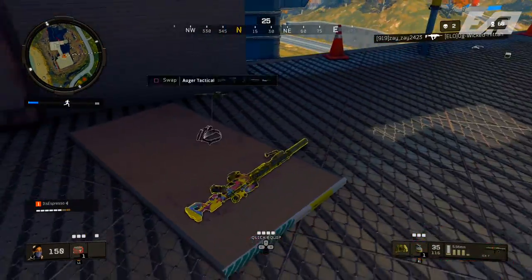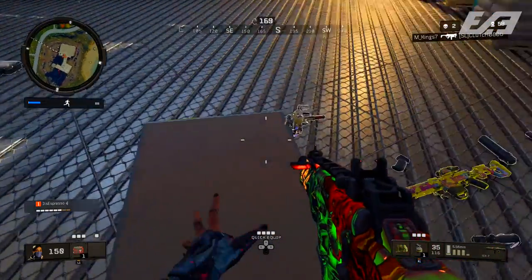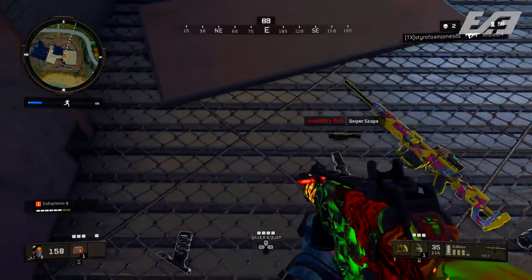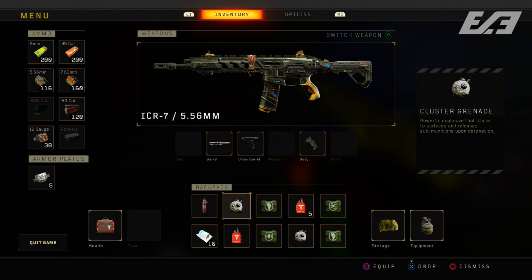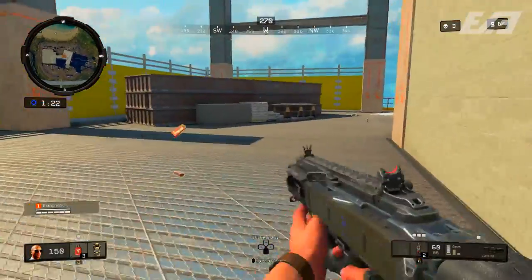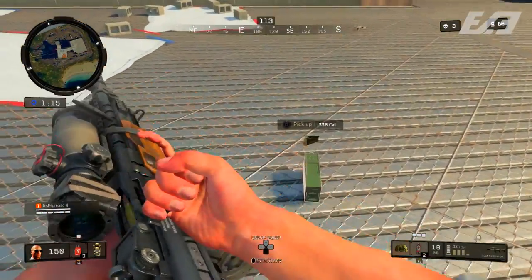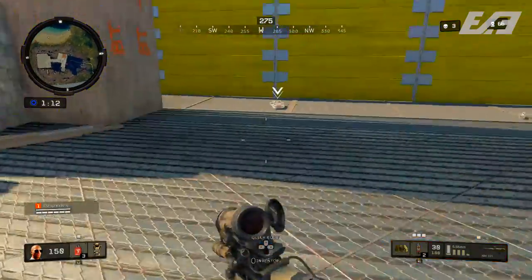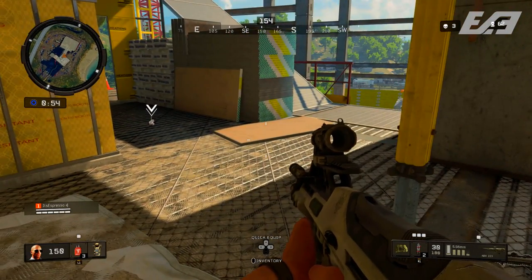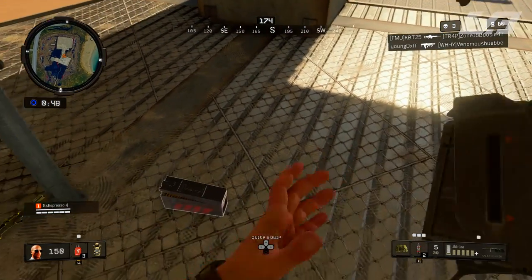The third mistake — one I was guilty of for a long time — is passing up golden guns. Even if it's not the weapon you care about, pick it up and detach it. On console you can go into your inventory and hold Square; on PC it's the middle scroll wheel. This drops every attachment plus the weapon, so you can simply pick up the golden gun, detach it, then attach those attachments to your preferred weapon.